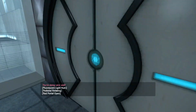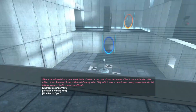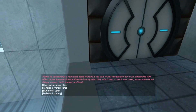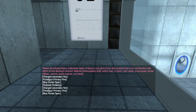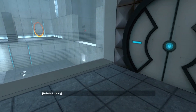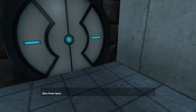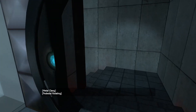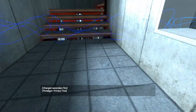You're doing very well. Please be advised that a noticeable taste of blood is not part of any test protocol but is an unintended side effect of the Aperture Science material emancipation grid, which may, in semi-rare cases, emancipate dental fillings, crowns, tooth enamel, and teeth. Oh, great heavens.